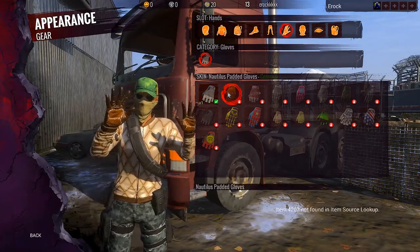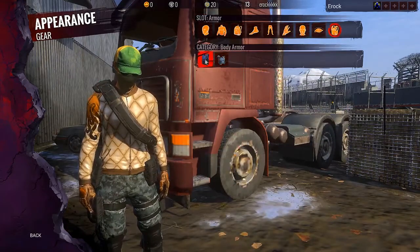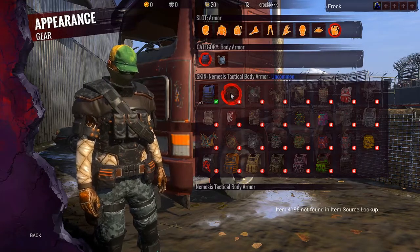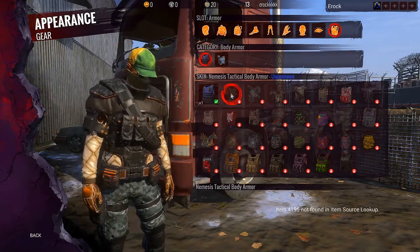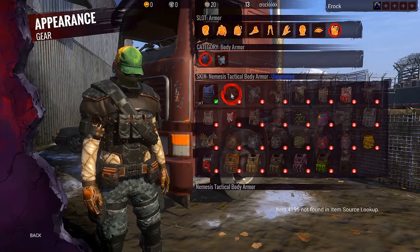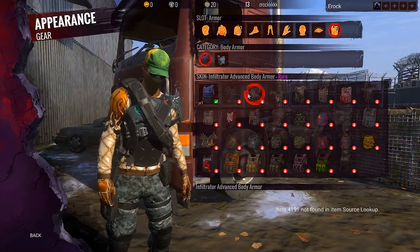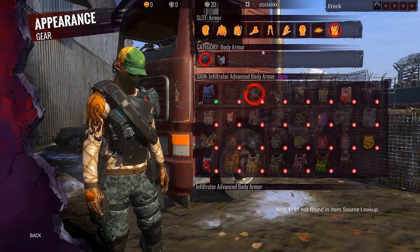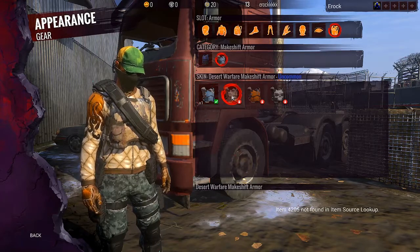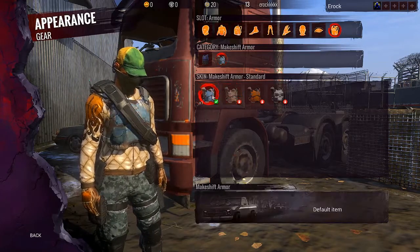I don't think there are any gloves — let me just double check. There were some padded gloves but no one really cares about those. Then we have some body armors. We have the Nemesis tactical body armor — this dude looks like a football player, so poofy I could not wear that. The Infiltrator advanced body armor I think looks the best out of the two. Then lastly we have the Desert Warfare makeshift armor — looks kind of bland, but it'd probably be cooler to have than the blue if you don't want blue.